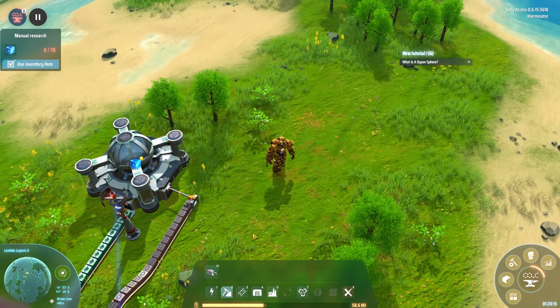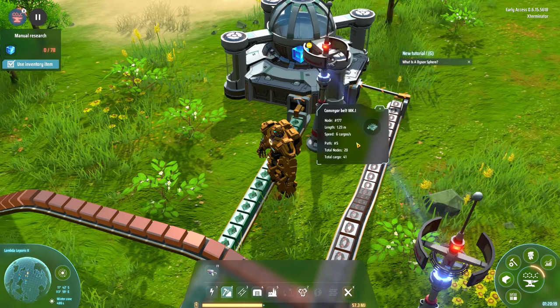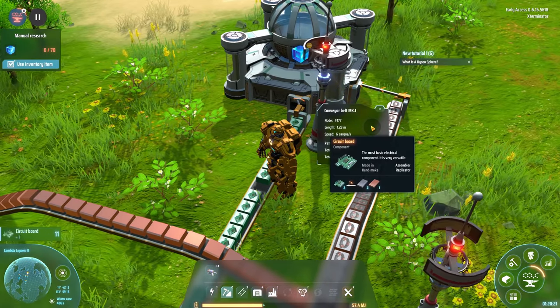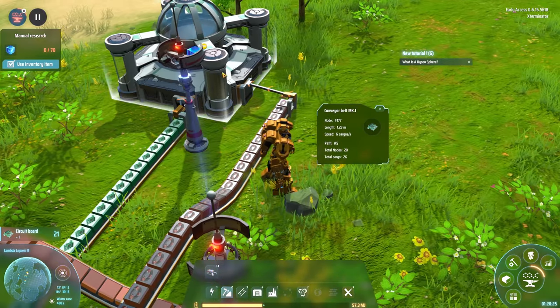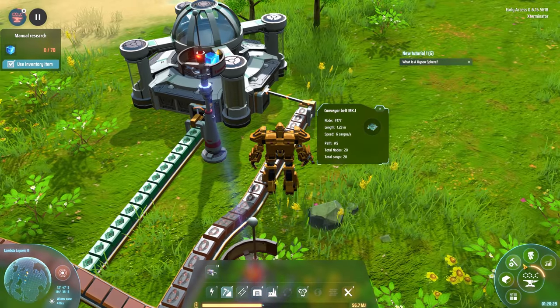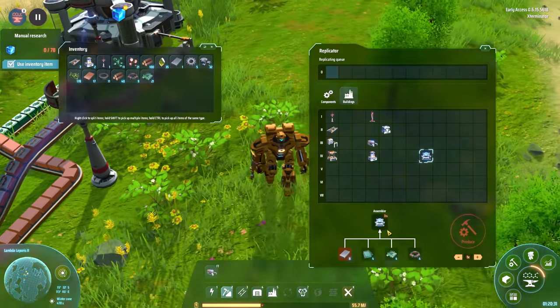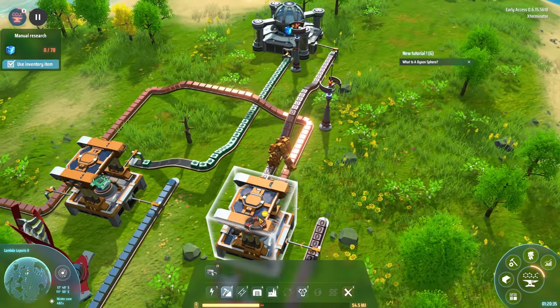It looks like we're lacking some circuits and iron, so let's go ahead and do this. Another great suggestion was to start using the boxes, which I think can stack as well, to get materials that way. Let me just see what else we're missing — just some iron itself. So let's come get some iron.